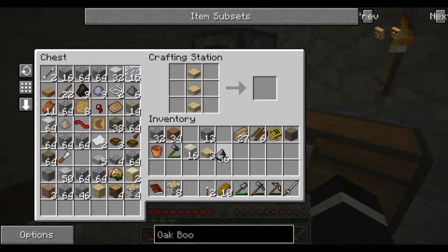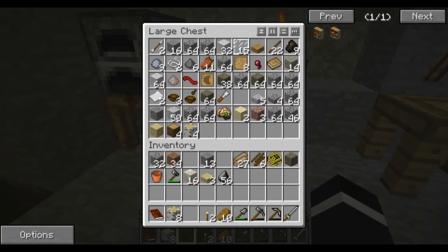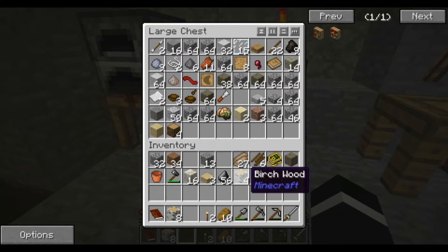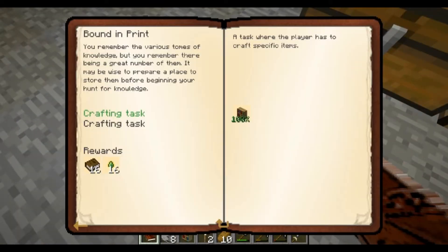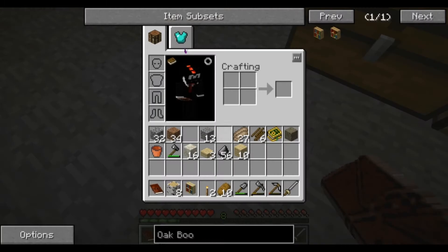Oh what? It does - because technically it is a... yeah, I see, I get it. Bam, bam. Book binder - I'm going to make a book binder, probably need paper or something.